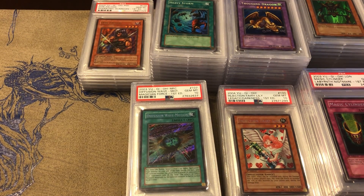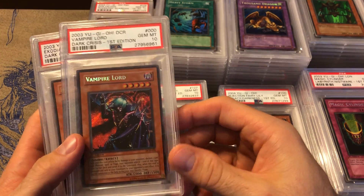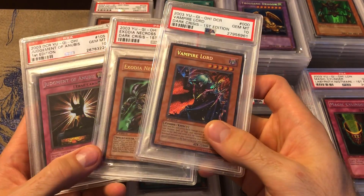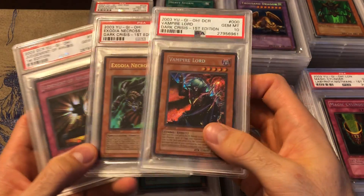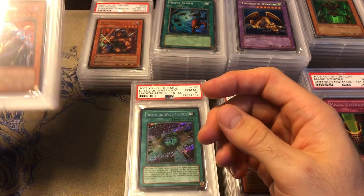Next we got Dark Crisis — a really quick set because it's honestly not one of my favorites. We got Vampire Lord, Ectoplasmer, and Judgment of Anubis — the two secrets. Ectoplasmer is really the only Dark Crisis cards I wanted, so that's what I pursued.